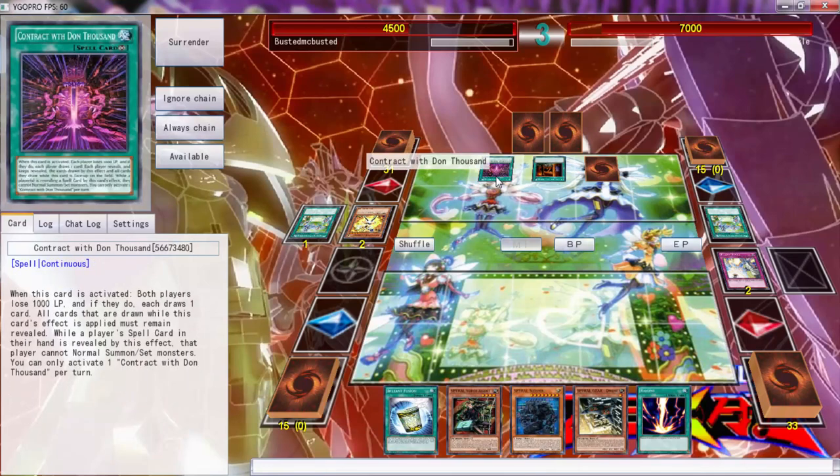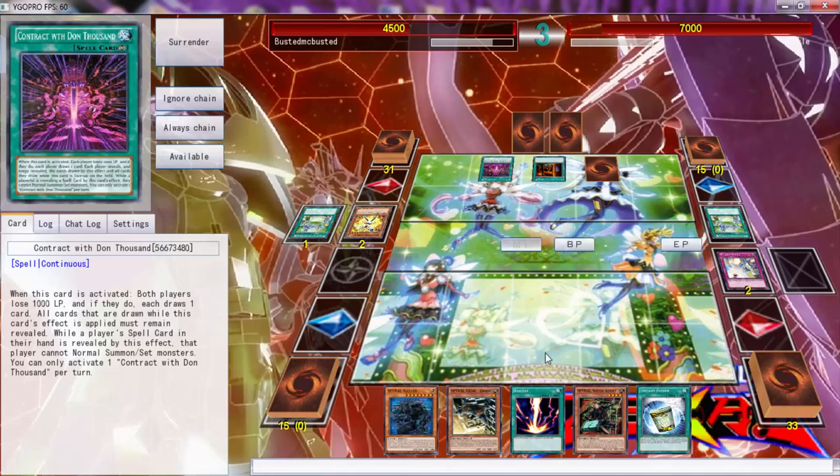Both players lose a thousand life points and then each person draws a card. All cards drawn while a player's spell card in their hand is revealed by this effect — that player cannot normal summon or set monsters. What the hell are you talking about, sir?